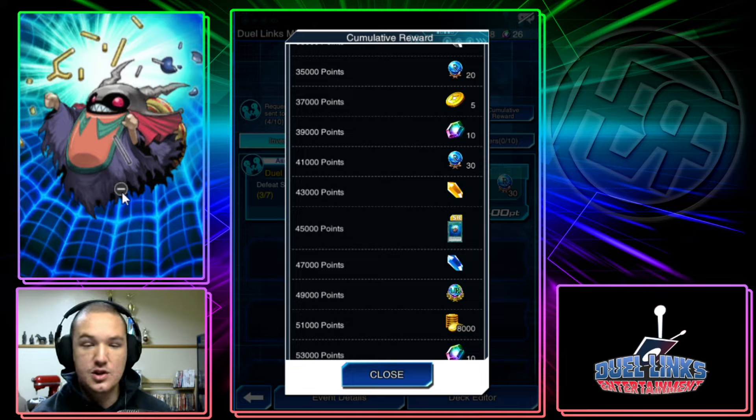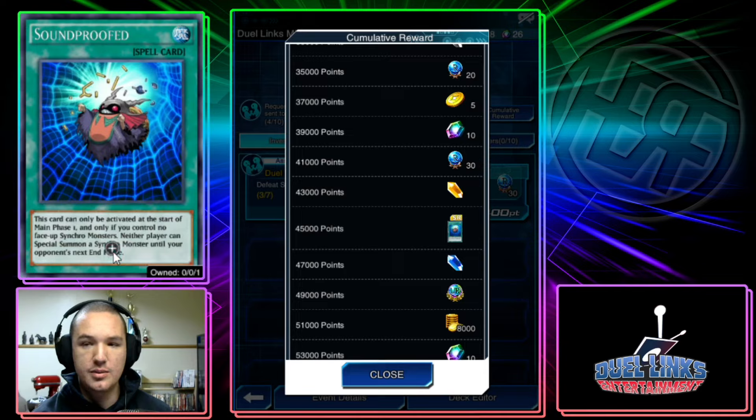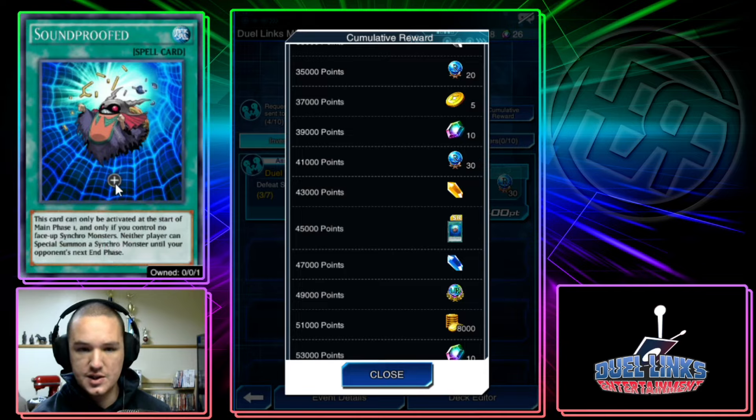Neither player can Special Summon a Synchro Monster until the opponent's next end phase. This card is super powerful against pretty much any Synchro-based deck. It's basically like a Heat Wave, but only for Synchro Monsters. The reason why that's important is — let's say you're going against TGs or even Blue Eyes, and you know the TG combo is really detrimental to your combo.